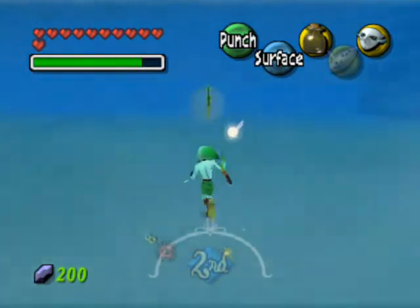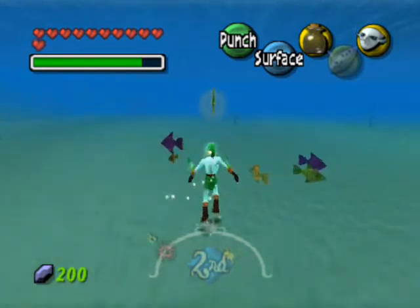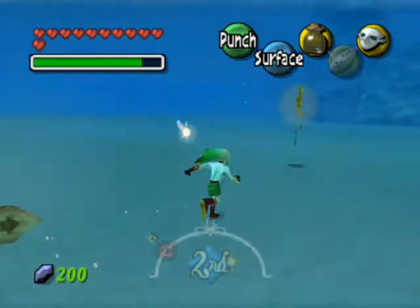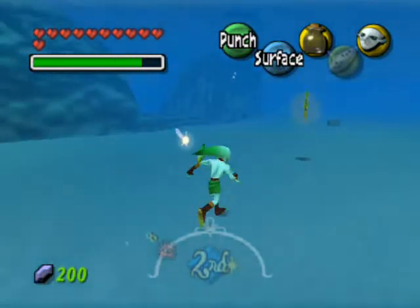Follow him in a direct path behind him if you can. You will get lost in these waters. Don't worry, he's a friendly seahorse. He's not going to sting you, he's not going to run away from home, he's not going to bite you, and he's not going to lead you into bad territory.